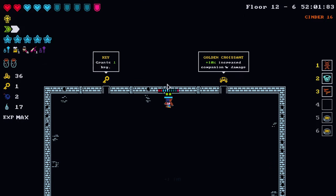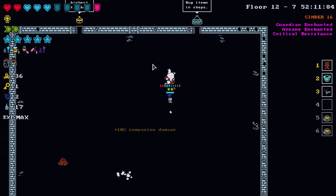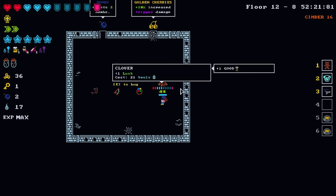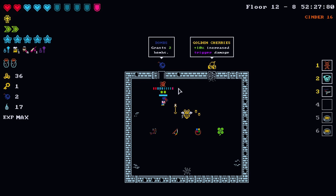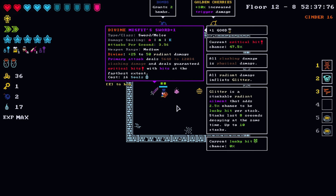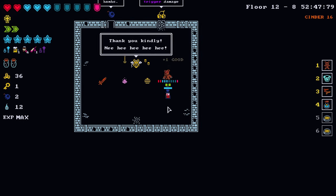10% increased companion damage — I got you a croissant teddy bear, hope you like it. We have the twilight branch, carrot on a stick, and puzzle ring: plus one luck — 21 souls, a little too rich for our blood. Getting luck here at floor 12 isn't ideal. Could have him reroll — divine misfits sword, pixie dust, snake basket. Holy water grants holy water on consumption. 10% trigger damage — let's go with that.